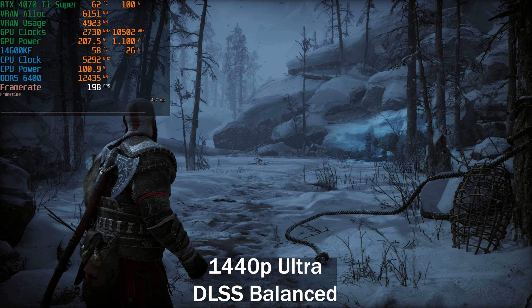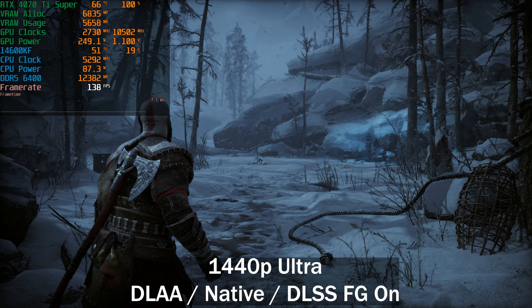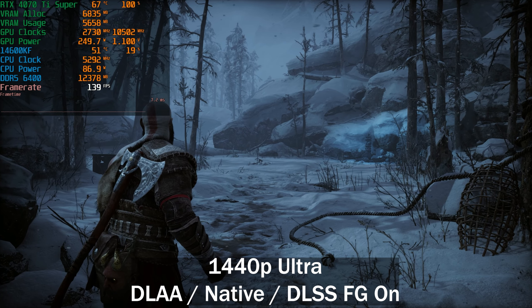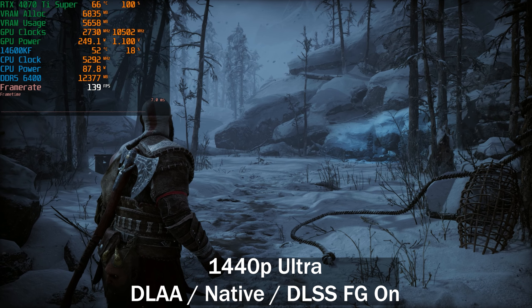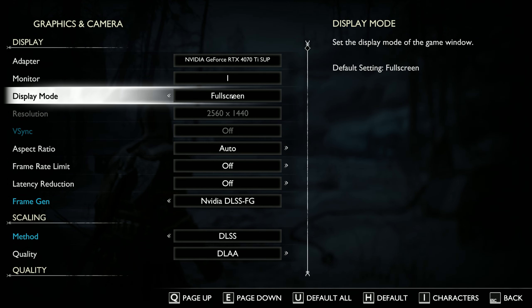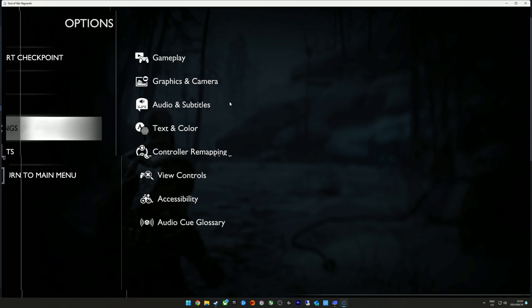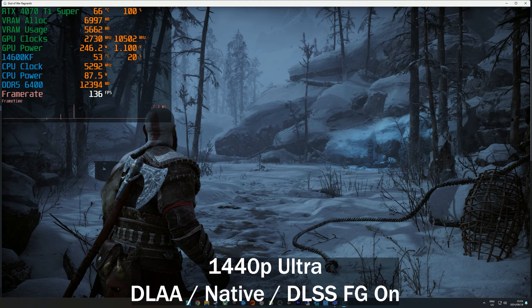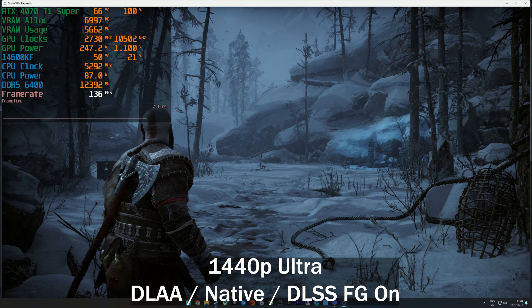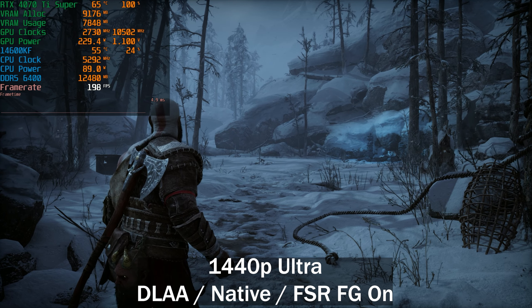Going back to DLAA to test frame generation. Enabling DLSS frame generation — we were seeing 140fps and we're still seeing around 140fps. DLSS frame generation is not working well in this game. I have full screen enabled, and I've seen issues when it's not. Testing windowed mode as well — even in windowed mode, DLSS 3 frame generation does not seem to work.